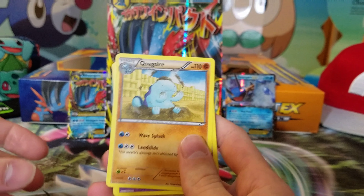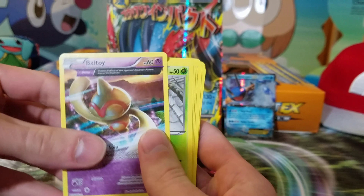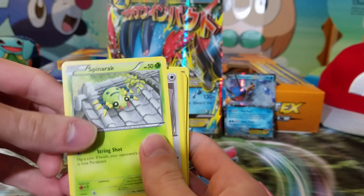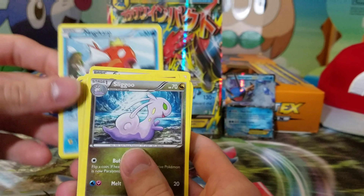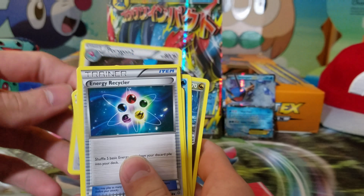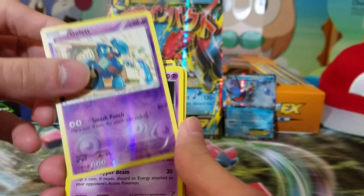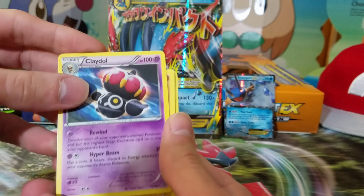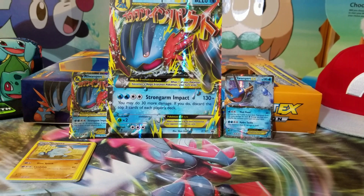Here's the first Ancient Origins pack. We have Quagsire with the Ancient Trait Ball, Spinarak, Meowth, Magikarp, Shelgon, Porygon2, Energy Recycler, and another Energy Recycler. For the reverse holo we have Golett, and for the rare we have Claydol. Just gonna set those off to the side.